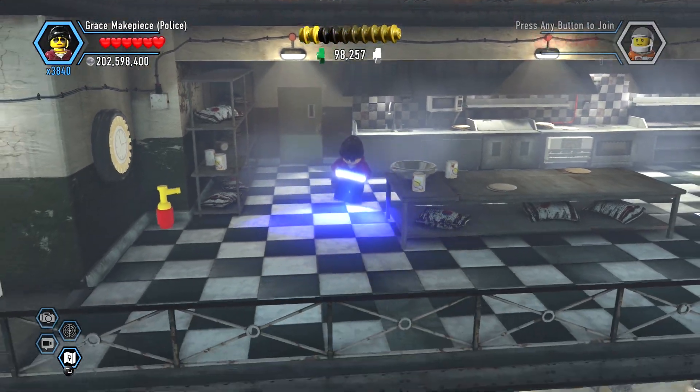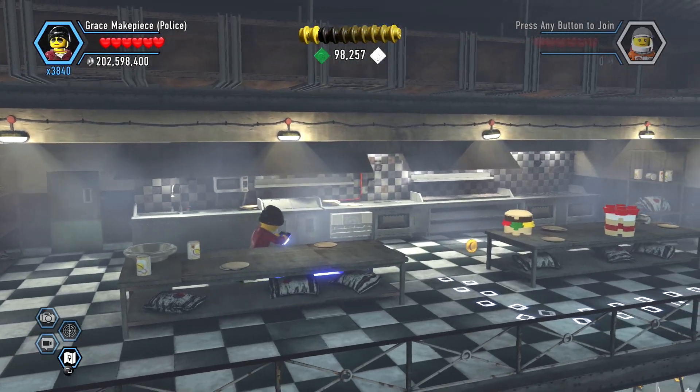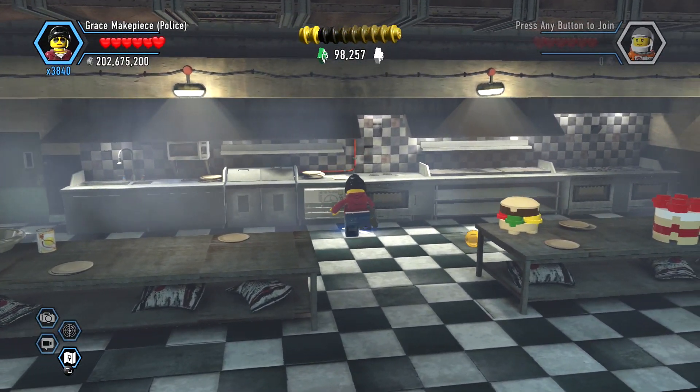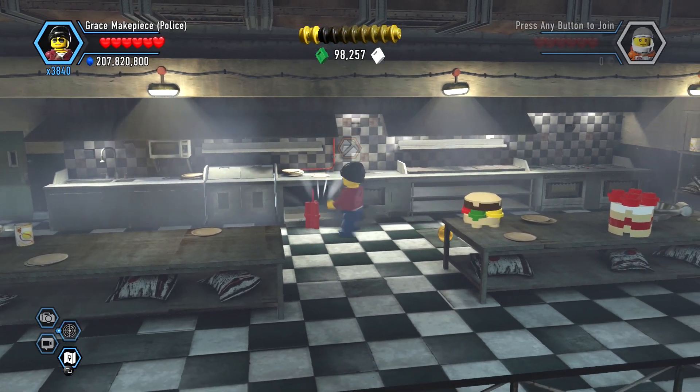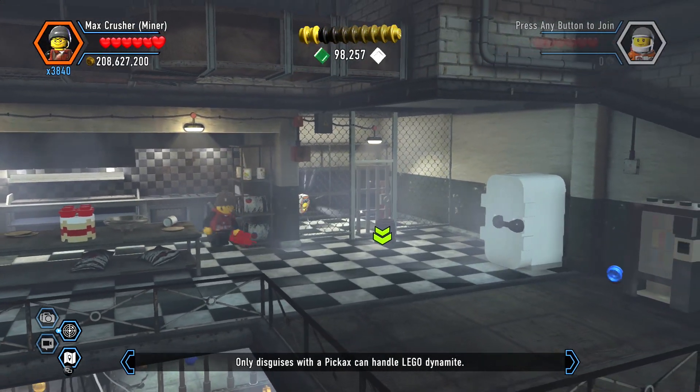I can't see where that went. I bet it looped around and went back to that refrigerator. Oh no, it's right there — the stove. It's where the dynamite's gonna be. Yep. And we're gonna blow this cage.